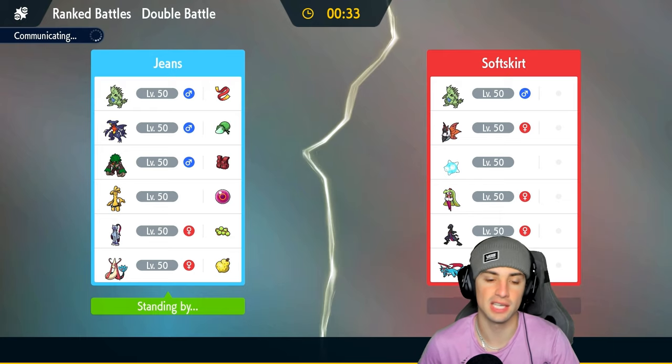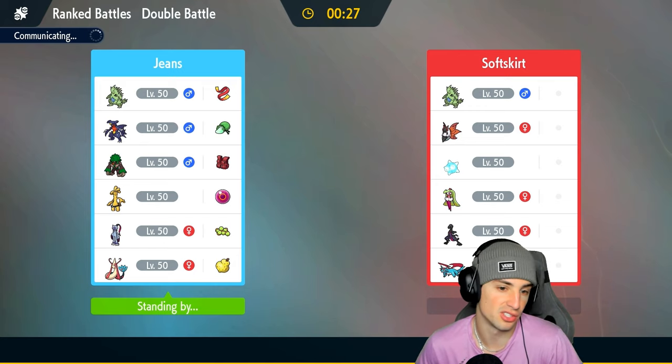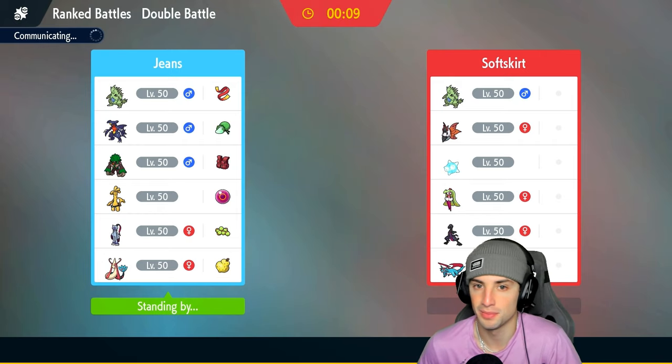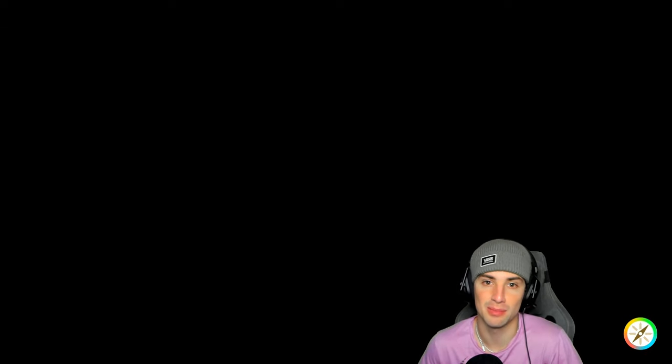Sneasler with Grassy Seeds is so good — I really think it's amazing. With any type of seed, getting unburden activates a defense boost and it becomes super fast. You can Fake Out, it has multiple moves — Poison, Fighting, and Acrobatics — which doubles its damage with no item. And you've got Flying Tera on top of that — what more can you ask for? Hot start for us, knocking out Dondozo. Milotic came in clutch.